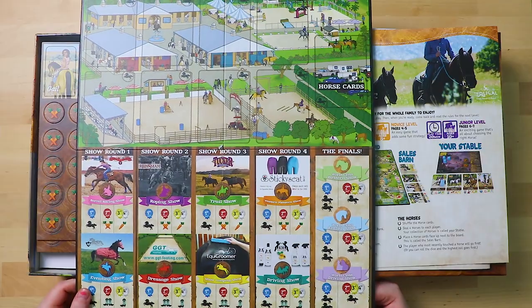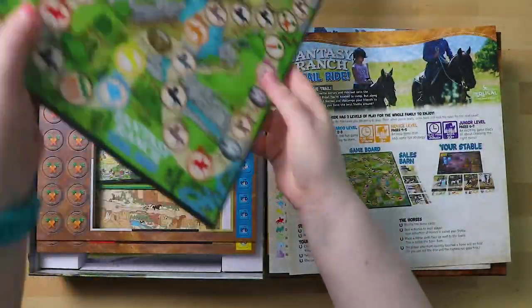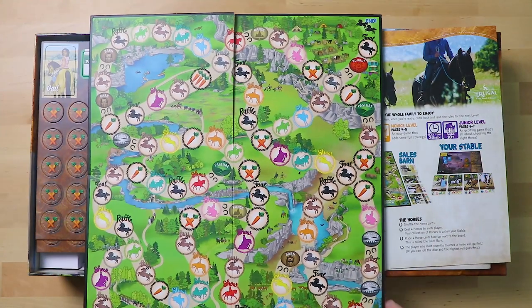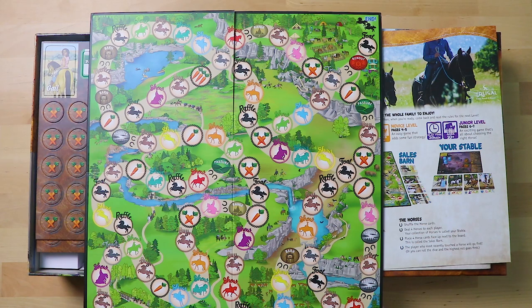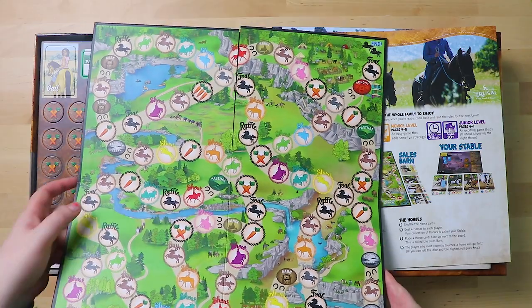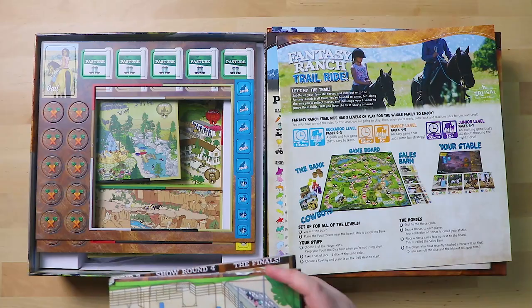On the back of the board there's the level one board, which is kind of a roll-and-move — you move around, go to the show, there's a raffle. It's the Fancy Ranch trail ride. I think that's lovely that you could play this with both grownups and with kids. What a great thing to be able to do.